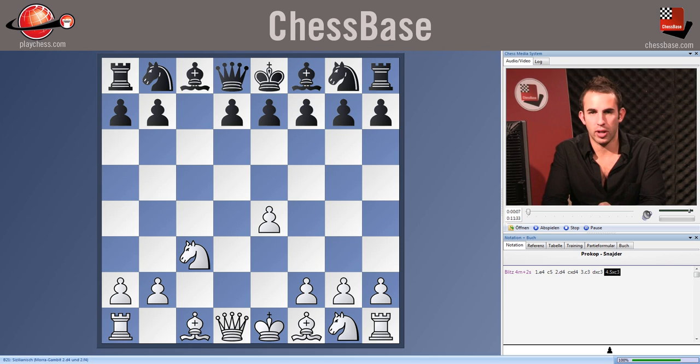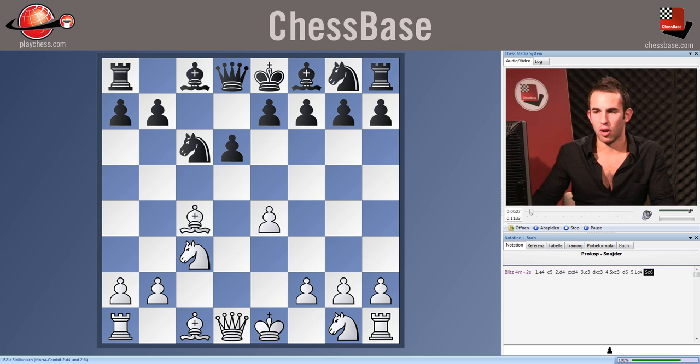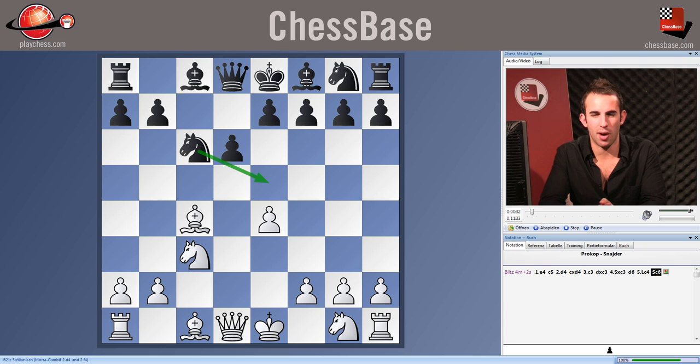We're now going to take a look at the game Prokop-Snyder, which is certainly related to the last game, Lorenz versus Vinter, which we've just seen, in as much as Black again opts to play an early knight f6 with d6. But there is a slight difference — after d6, bishop c4, Black now played knight c6, a very logical move, giving a lot more control over e5, and therefore really dissuading White from playing e5.